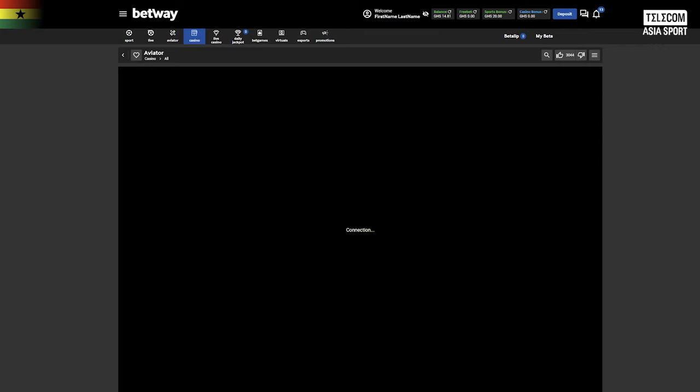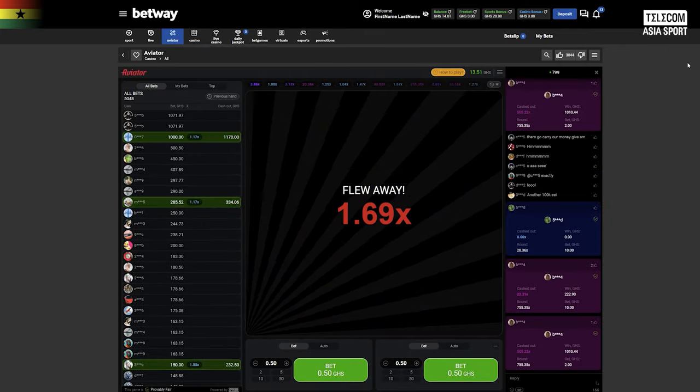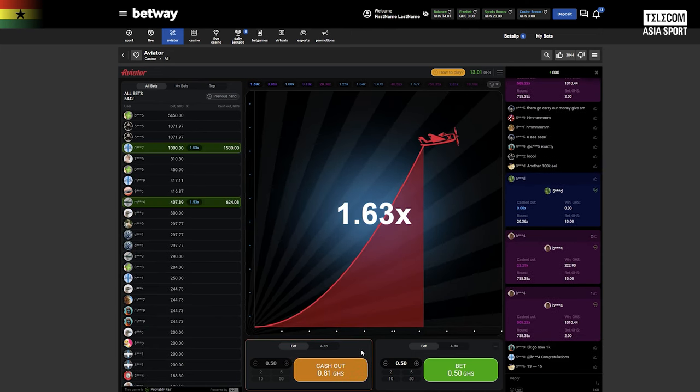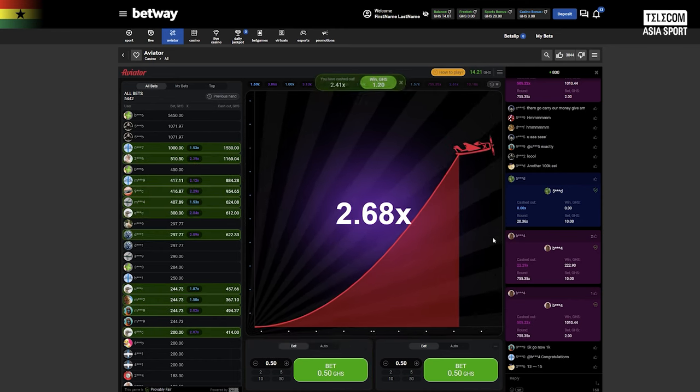Once you are in the Aviator games interface, you'll see the aircraft taking off and the multiplier increasing. Place your bets by selecting your desired stake amount. As the multiplier climbs, keep a close eye on its pattern. Trust your judgment and cash out when you believe the time is right, securing your winnings before the aircraft crashes.